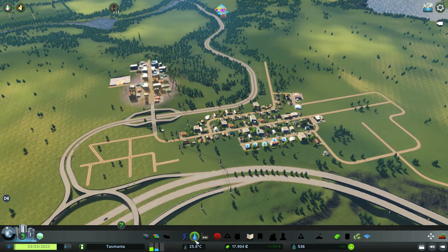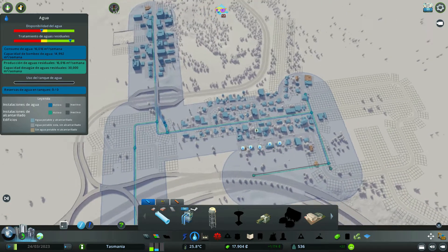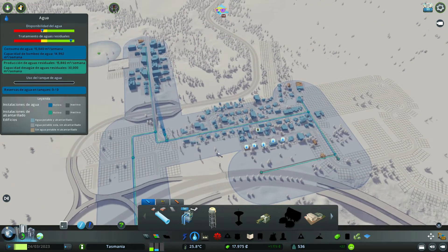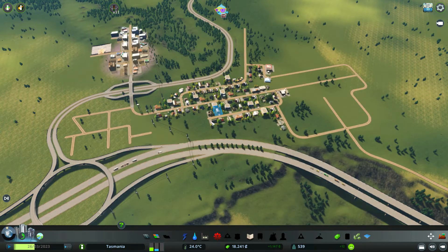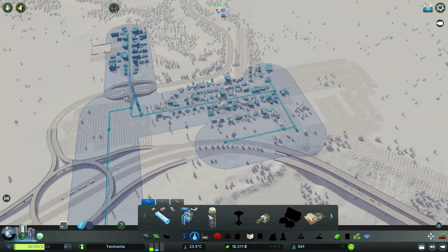Aquí vemos que tenemos un pequeño problema y es el agua: la disponibilidad de agua ya muy ajustada. Pues nos toca subir sí o sí, por ejemplo del 50 al 75% más o menos. En estos primeros compases de ciudad y teniendo en cuenta que estamos en modo difícil, pues es muy importante tocar mucho los presupuestos.